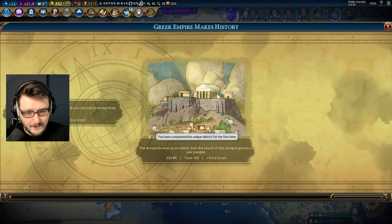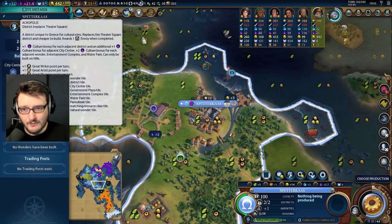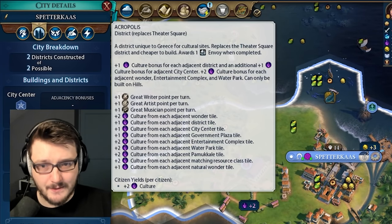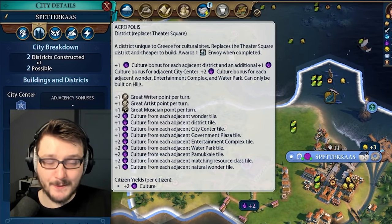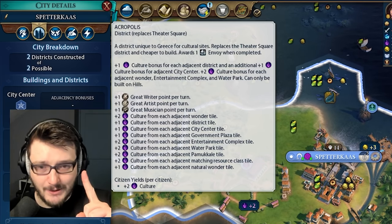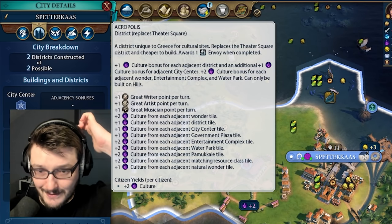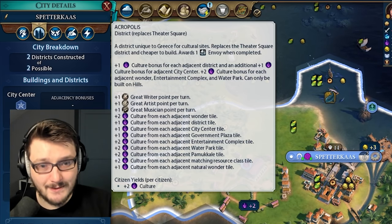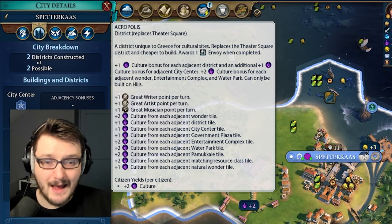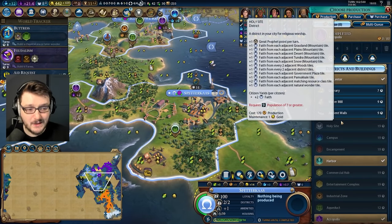We've completed the Acropolis for the first time. Now that we've completed the Acropolis, it's a good time to talk about what it actually does. The Acropolis is a unique district for Greece — it replaces the Theater Square and it's half price, so it takes half as much production and you get them twice as fast. It gives you one envoy when you finish, so you have better city state control. This synergizes really well with Pericles' bonus of plus-five culture per city state he has control of. We get plus-one culture for each adjacent district and an additional plus-one culture for a city center — plus two for being adjacent to a city center. It's just a really good theater square.